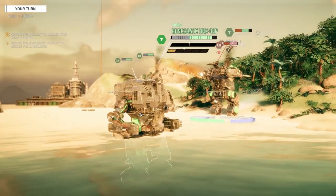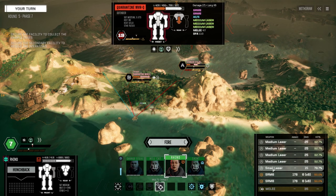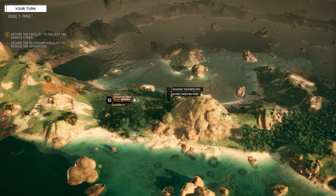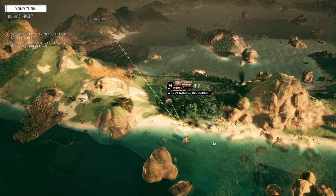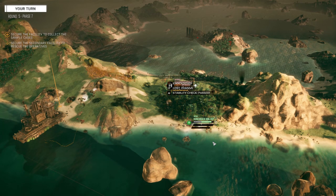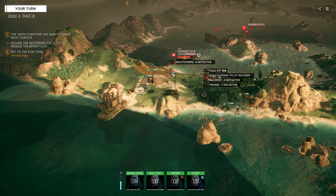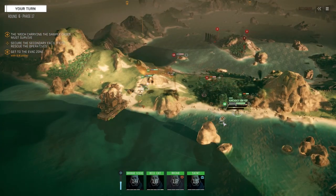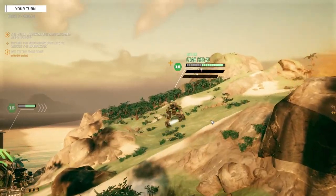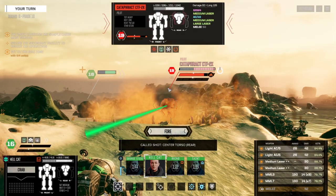Rhino, let's move in and get your stability back. Multi-targeting - going to shoot this guy and this guy. B is definitely taking the SRMs; A can take the small and a medium laser, the rest go on B. Okay it's enough to kill that guy - see if we can knock this guy down. Knockdown is important here. There we go. They've got a shutdown here - we've got three guys that go before him and then a hunchback that goes before the Quarantine. It's this guy - the Crab has it.